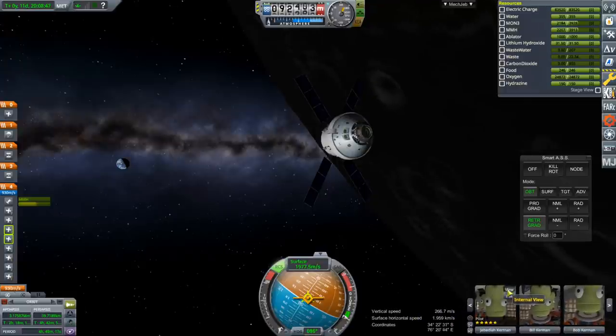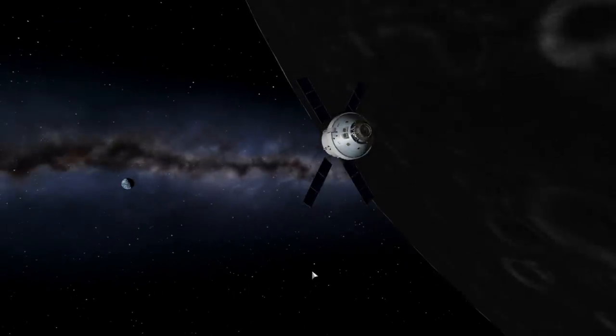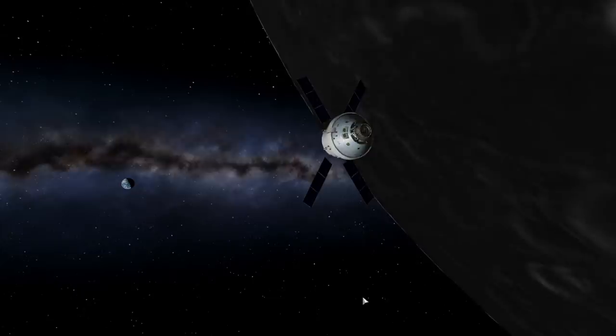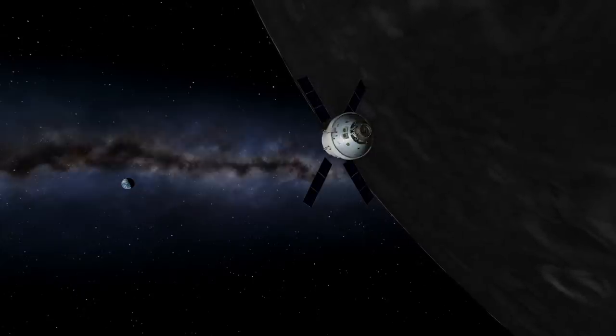We'll leave Orion here in lunar orbit with Earth in view. Let's take a look at the IVA view — there are Raster Prop Monitor instruments down there, though they're hard to see. Nice view out the window. The eye point could be a little bit lower but there doesn't seem to be a way to shift it. We won't bring it back in this episode — that's for another time. I hope this satisfies people! Thank you for watching. If you enjoyed this video, please press like, leave comments or suggestions below, and I'll see you next time.